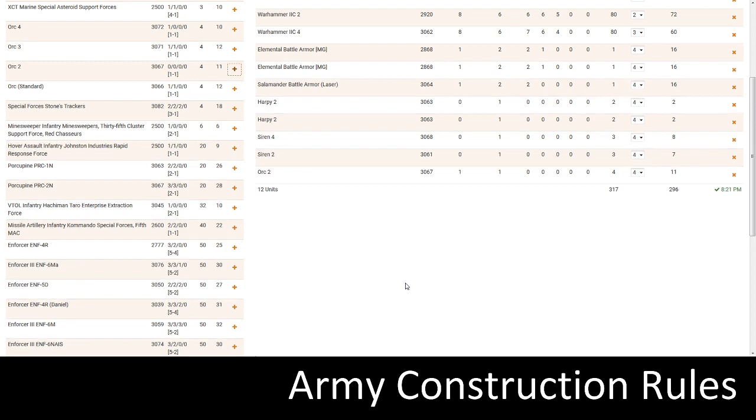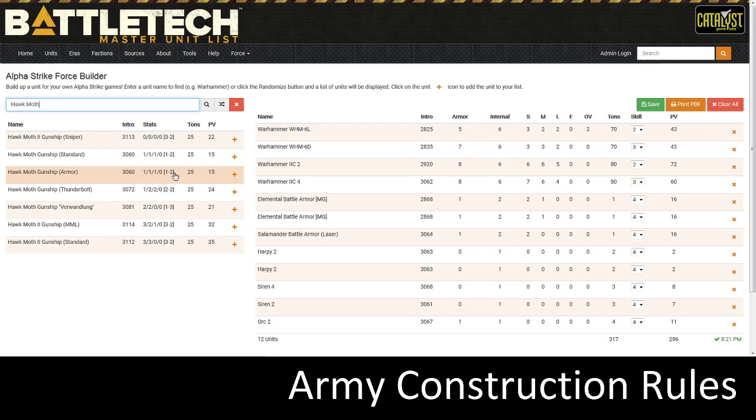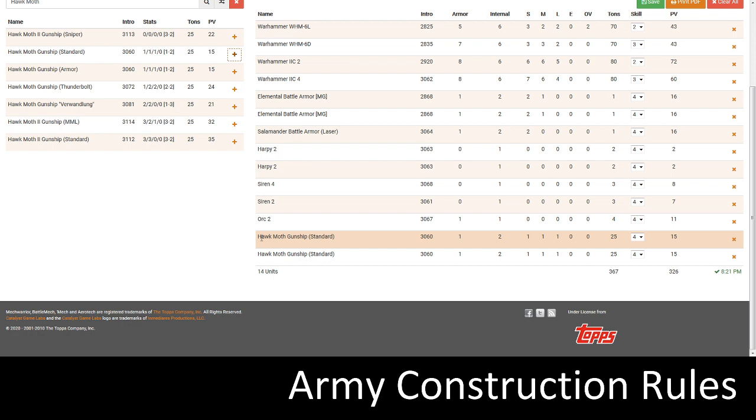I've got my Orc. I also want some fast-moving VTOLs, so we're going to add some Hawk Moths — two Hawk Moth Gunships. Again, these are not battle mechs, so I can have two of the same chassis and same variant, but only those two. Another part of the Rule of 2: players are only allowed two units with a skill value of 2, and two units with a skill value of 7. Any number of units may have skill values of 3 through 6.